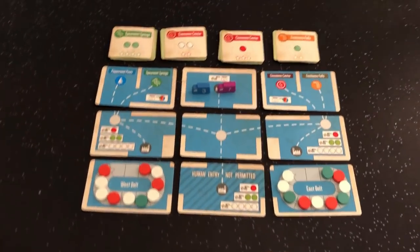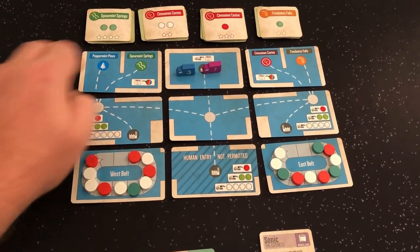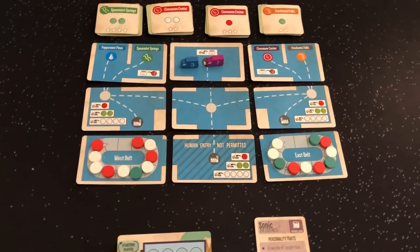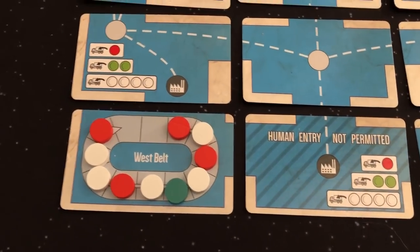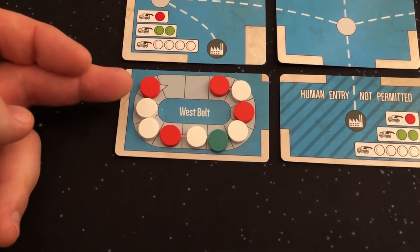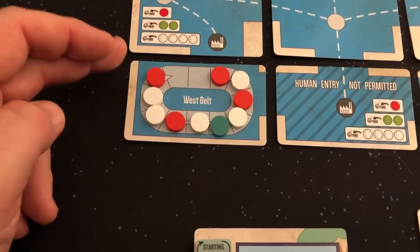I'm starting player so I draw first. Looking at these options: I can drop off two green mints to Spearmint Springs, two regular mints to Cinnamon Center, a cinnamon mint to Cinnamon Center, or a green mint to Freshness Falls. My capacity is four, so I've got to be realistic. With loading from a conveyor belt, I can load either one red, two green, or four white from the first four spots. So technically I could load one red or two white.